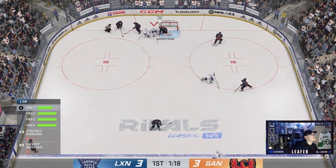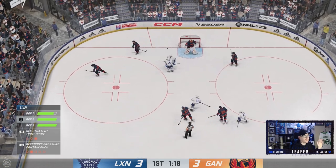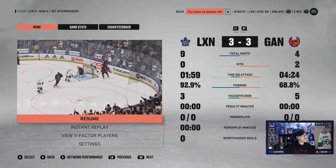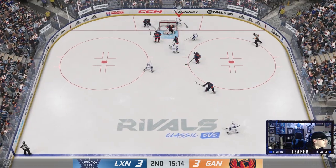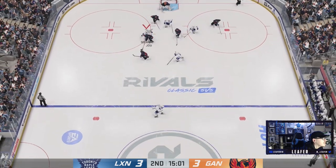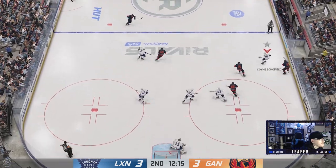Jack Eichel — Markstrom is letting out these rebounds, we're gonna keep going for them. I thought we had the 4-3 goal right there. It was a very offensive period, to say the least. I wonder how this game's gonna go for the next two periods. Adam Fox takes it around the net — what a save, dude! I really thought that was a go-ahead goal right there.